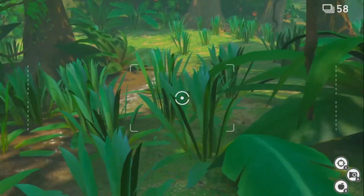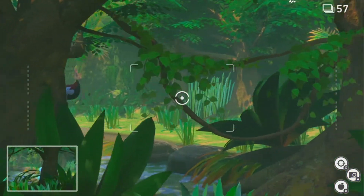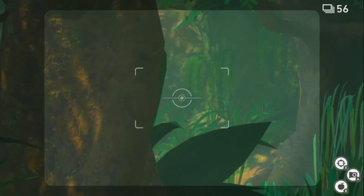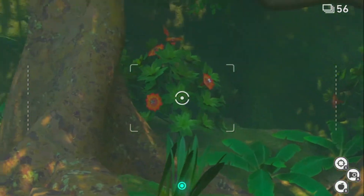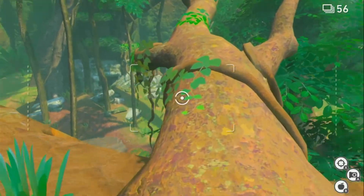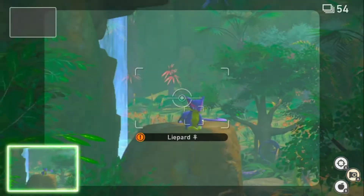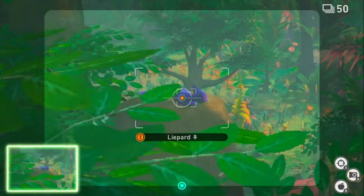There are certain Pokemon here that this game makes look so much cooler. I think this is a good spot - not Quacksire, but the Peck Pokemon. That's really nice and beautiful. Someone else is here too. Oh, a Leopard - it's sleeping now, but that's a really good spot.